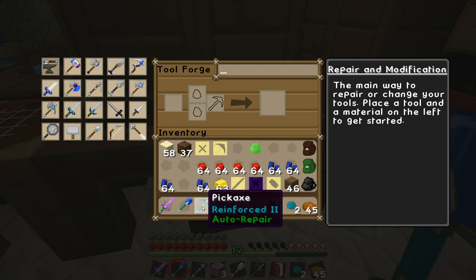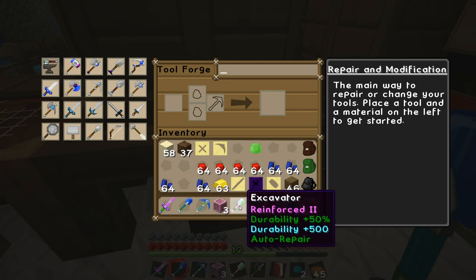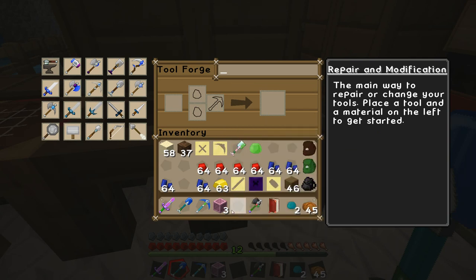So far every one of our tools has auto-repair on it. This one I hate because it feels like a waste - I could have put other things on it. But the excavator's already got a mining speed of 8, which is more than enough. These extra durabilities are pointless - I wasn't thinking when I did that.